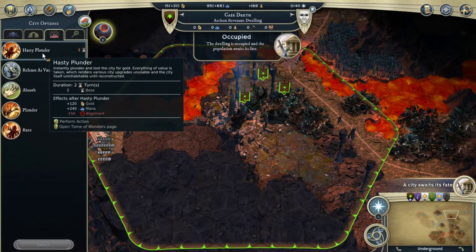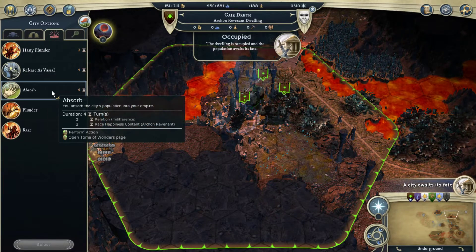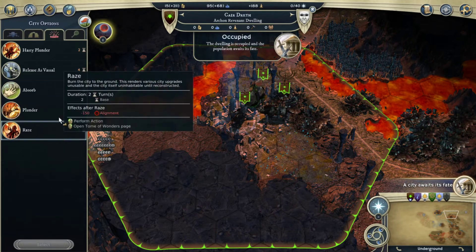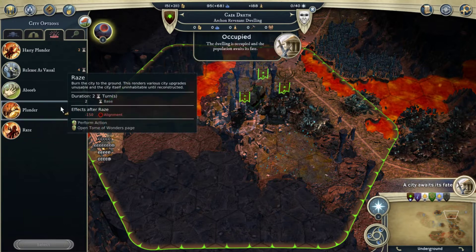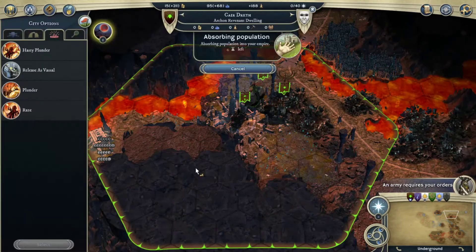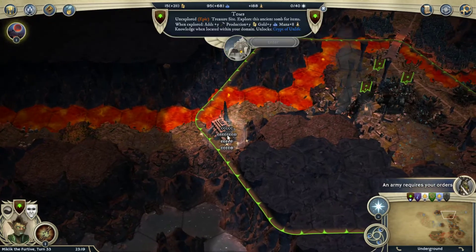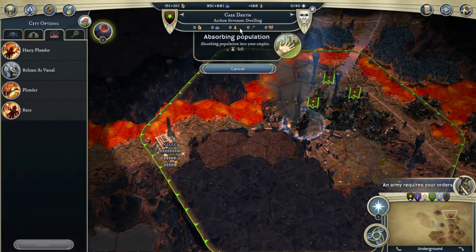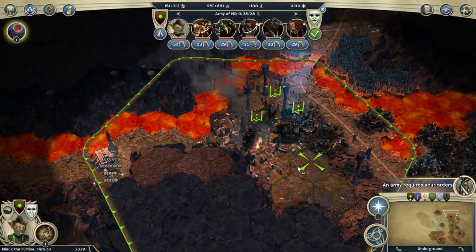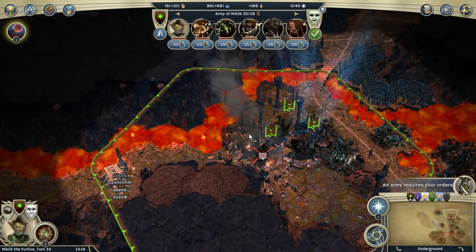City awaits its fate. Hasty Plunder — we don't actually get that much money for a dwelling. But no, we want to absorb this. We have that Hasty Plunder option — we can plunder in half the time. Release as a Vassal? No. Absorb the city — in 4 turns we will have ourselves a nice undead city. I really want to clear this as well because then we'll get the income from it. We're getting no income until we absorb this. Taking out the tomb seems like a good thing to do while we're here — then this city's area will be completely under control.